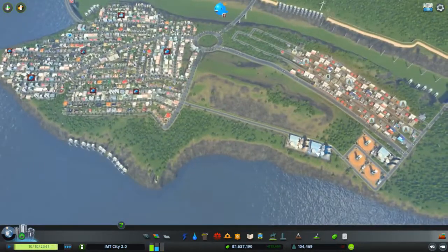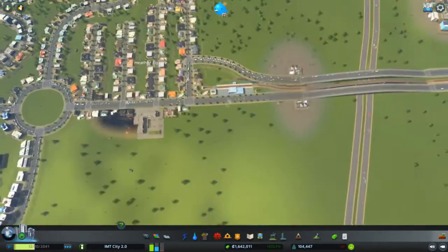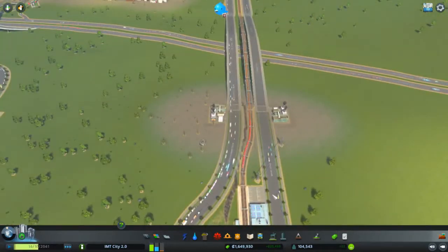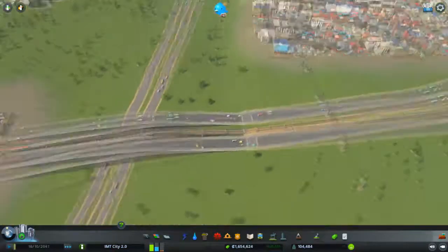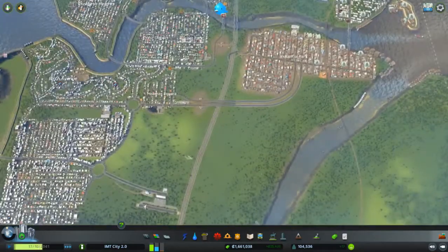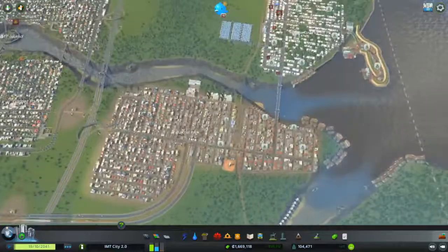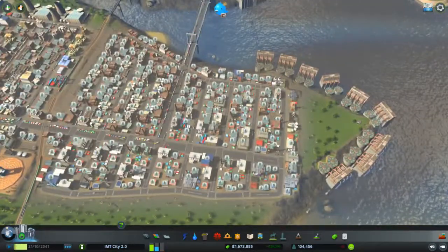We also have a train station that connects this one to the station in Hyder Square. I had the idea of having two roads with a train track in between, so people can drive freely toward the industry park. We have another train station over here, and these aren't connected internationally. This district also has a cargo touring terminal which goes everywhere.